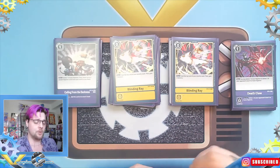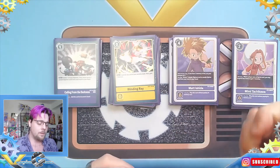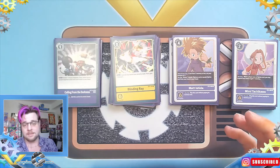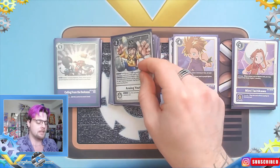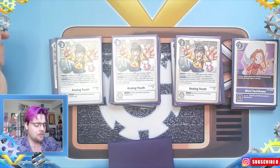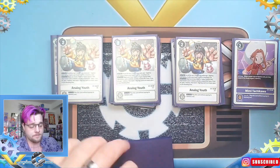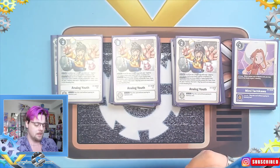For Tamers, we have Mimi — I'm planning on playing a second copy. We also have one Matt Ishida, and I'm also playing a second of him. I'll show you shortly what I'm planning to take out to make room for one more of each. We also have Analog Youth, which is an amazing card — three copies is perfect for consistency. You thin your deck, gain memory if your Cherubimon gets destroyed, and there are a lot of cool combos with it.